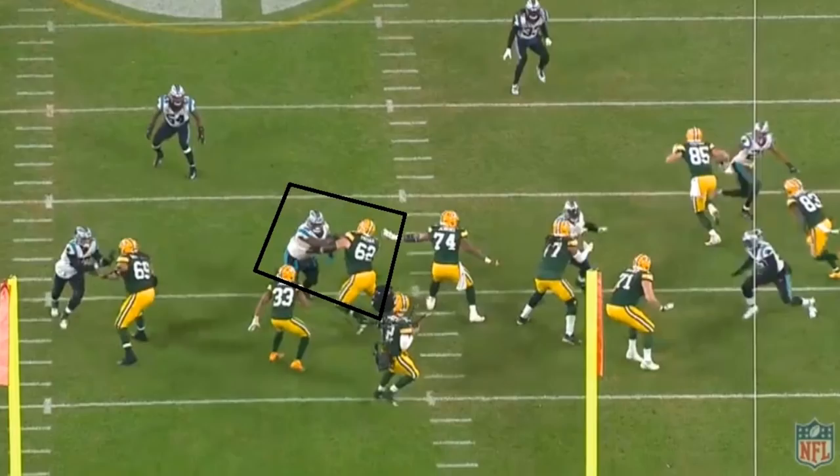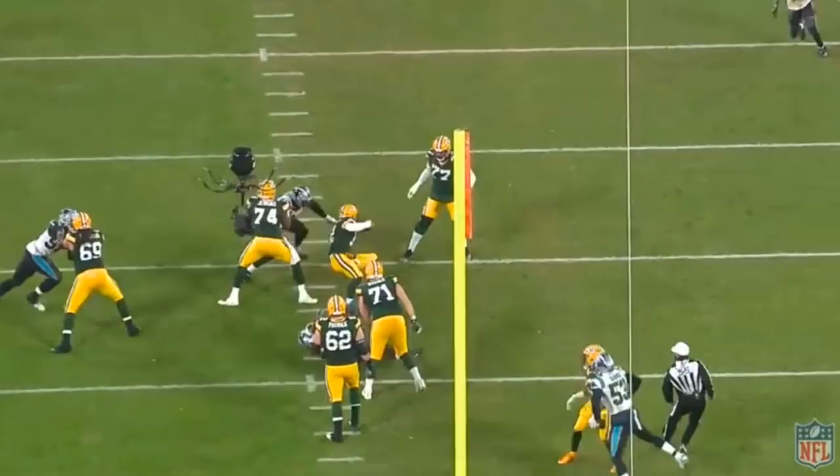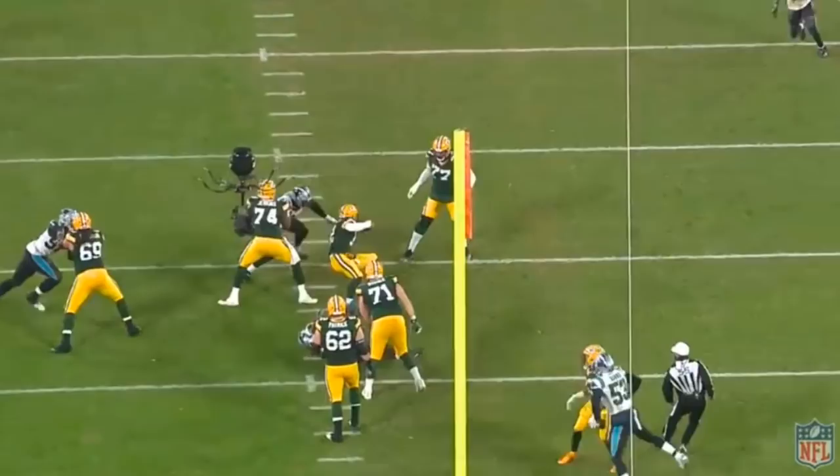Brown is doing a good job giving himself a little bit of space to operate. From this point, what he's going to do is try a rip move — a big pass rush move where he gets his left arm and essentially tries to put it underneath 62's left arm. Once you do that, you can twist your body a little bit and it'll be a lot easier to get past him and get to the quarterback. And as you see, he's able to do that perfectly and eventually gets the sack.